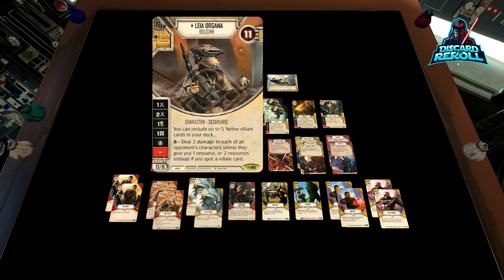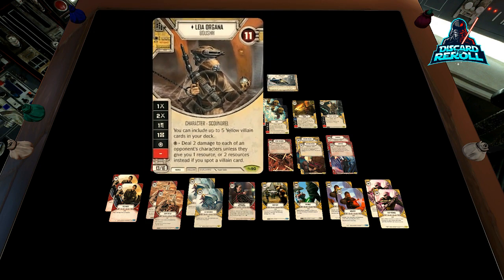We have our characters, which is Leia Organa — this is the Boosh version. She's 11 health, 13, 16. We're going to be playing her Elite at 16. She has two base damage sides: one melee, two melee, a discard side, a resource, and the special. The special is really what we're going to try to abuse most often, and it is deal two damage to each of an opponent's characters unless they give you one resource — or two resources instead if you can spot a villain card. Also on the card text, you can include up to five villain cards in your deck.